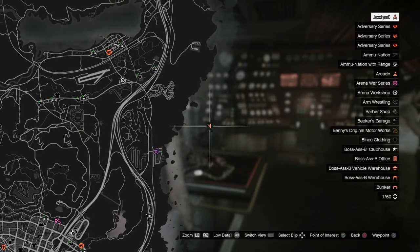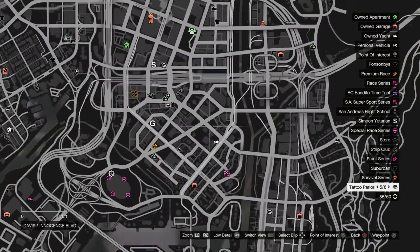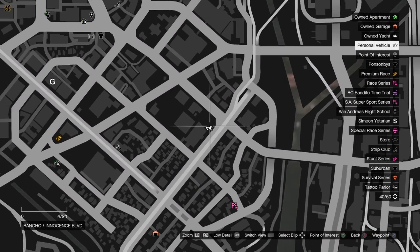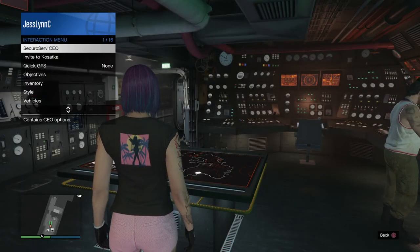What you need to do first — I actually started recording after I did this. It's pretty simple. You get any vehicle that you want, get some stars on you, and let the cops kill you so that way you can get your vehicle impounded. I'm using the Mark II Oppressor.